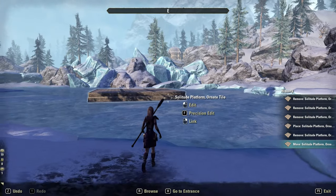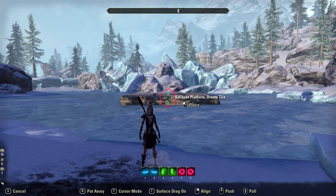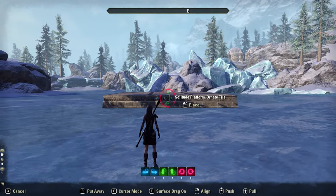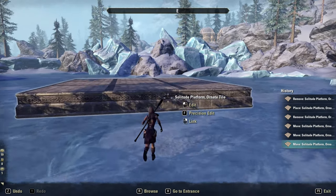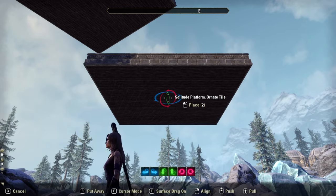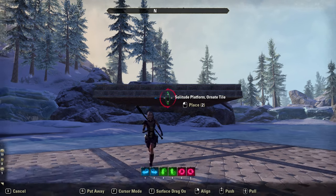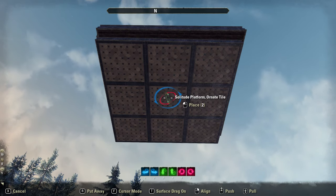First of all I placed a solitude platform and I stood by the entrance to try and decide where the best place to put it would be. I wanted it to be able to see the house at a nice angle when I walked through the door. The next thing I did — which is what I do with a lot of my houses — is place the platform up in the air. This might sound a bit strange but I utilise the align button a lot when it comes to flipping items upside down. I just align things against the platform in the air and it flips it upside down for me.